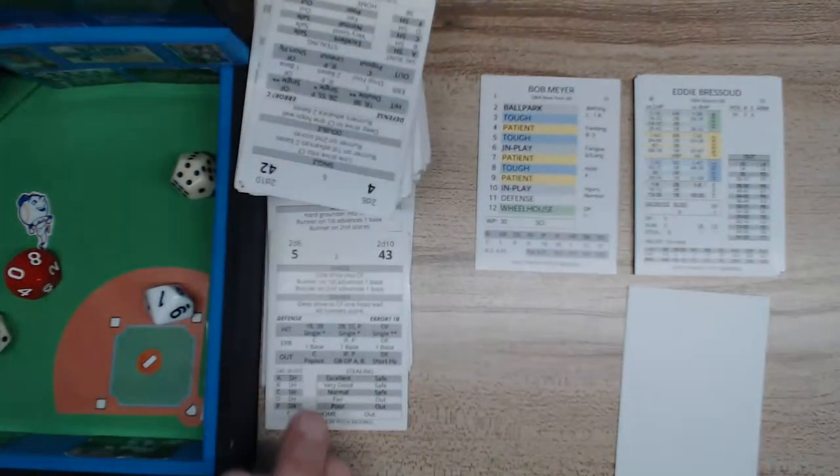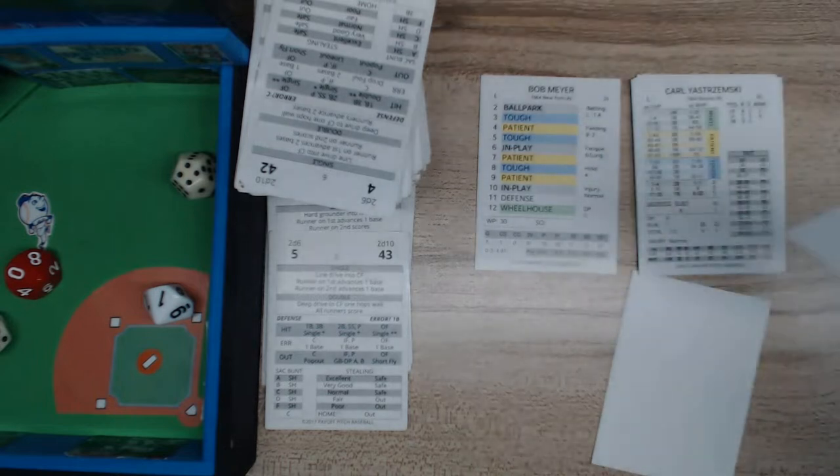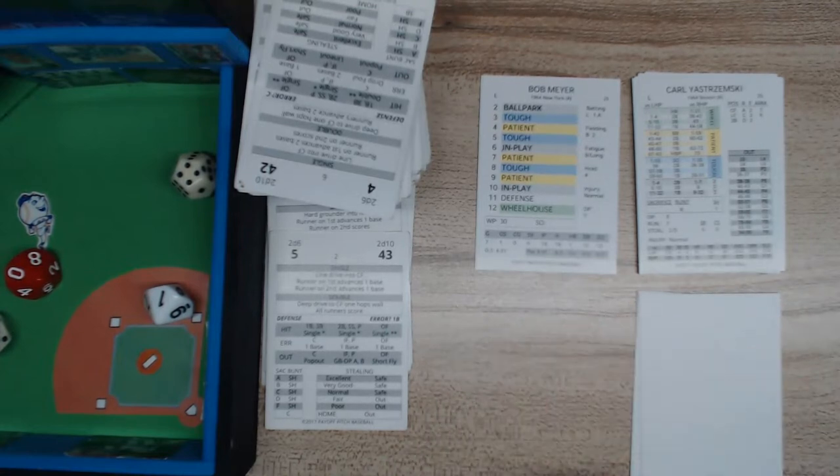The bunt section is in the lower part of the card. A B rating says sacrifice hit. The play goes to first base — a 2-4 sacrifice — and that puts the runner on third with only one out.